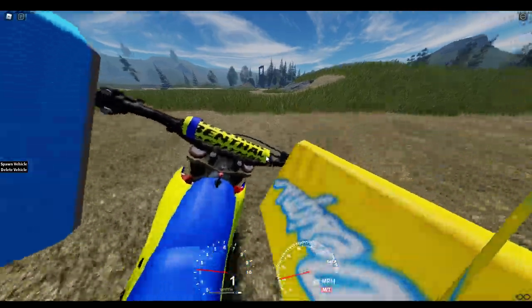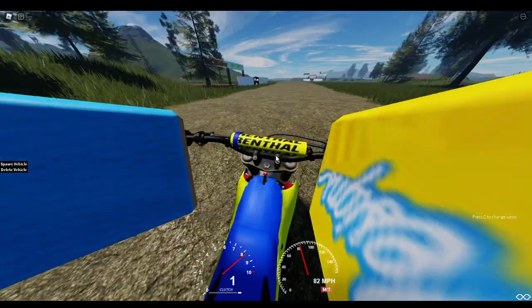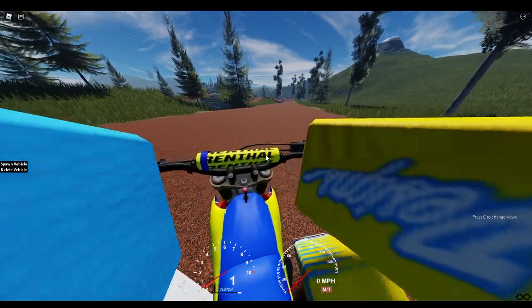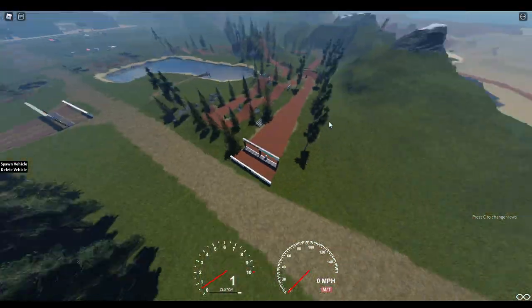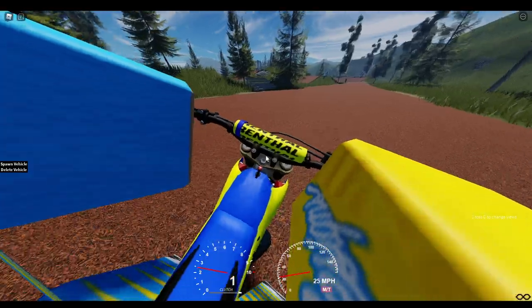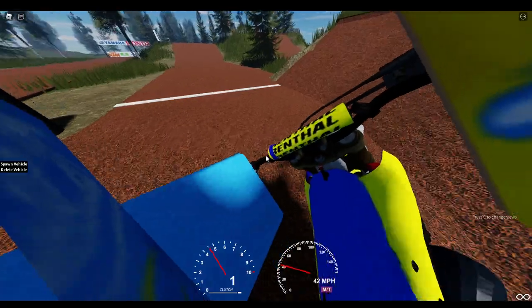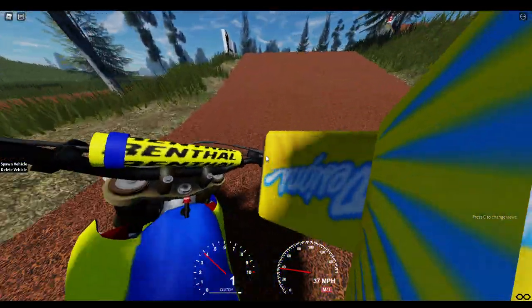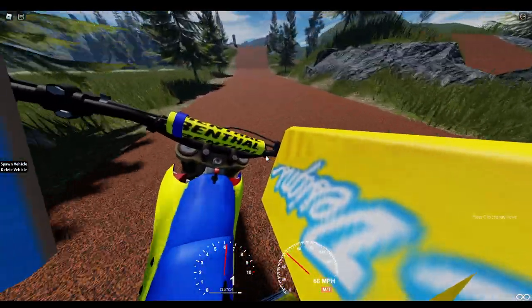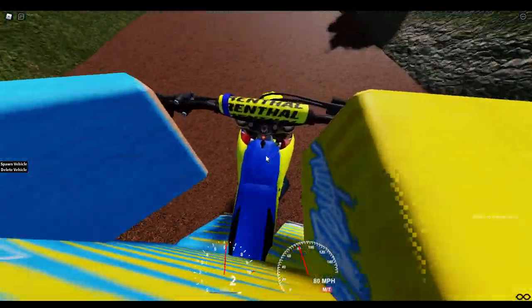First we'll go to the ski jump. The ski jump is a little more complex because I'll have to shift through two gears on this track. Pay attention to my gears — I'll show you where I switch, basically right on that jump right there, and for the rest of the track I'll use second gear. Here we go — I might get this wrong a few tries since this is my first time back and I didn't get much of a warm-up.